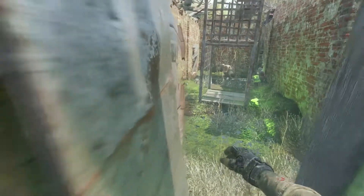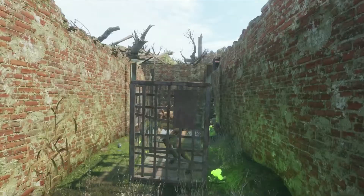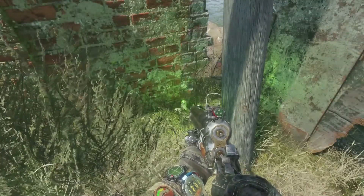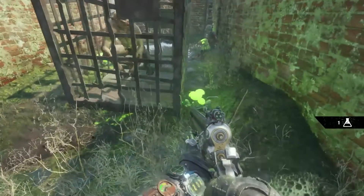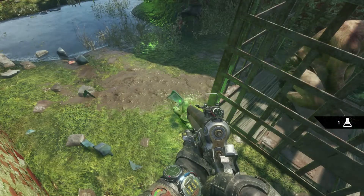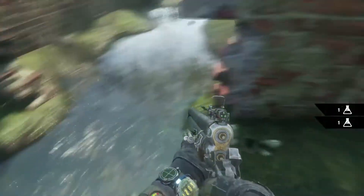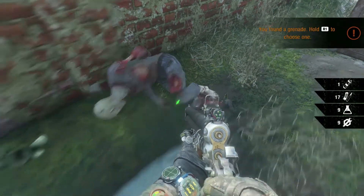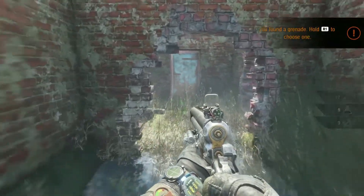Don't get scared when you get in here — you'll see one of them running towards you but he gets trapped inside that cage, so you can completely ignore him. Some of these bandits like to catch these mutants and then sell them as slaves — they teach them a few basic things and sell them to other bandits so they can keep them as watchdogs and for other menial tasks.